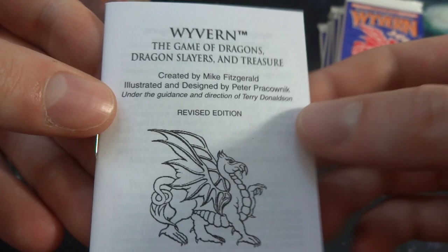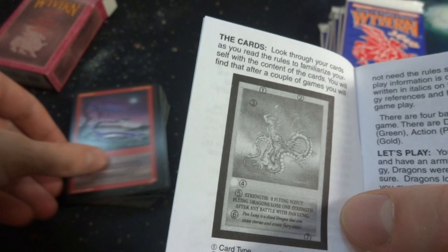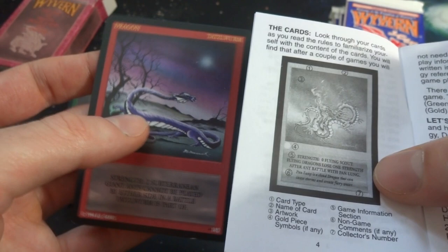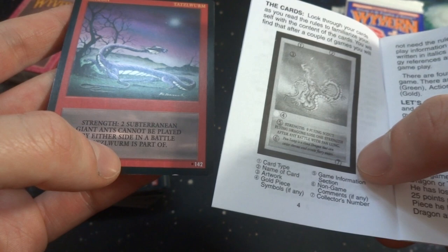Let's check out the little pamphlet — Wyvern: The Game of Dragons, Dragon Slayers, and Treasure, created by Mike Fitzgerald, illustration designed by Peter Prachnownik. It says 'revised edition' here even though the box says 'limited edition.' It's a fast-paced game. Looking at the card layout: the card name is one, card type is two — this card is the Tatzelworm, so some sort of worm creature. Got the artwork, gold piece symbols — four here — and game information section. It says strength two, subterranean; giant ants cannot be played by either side in battle.